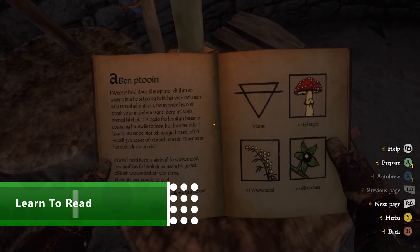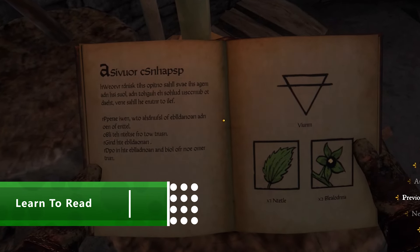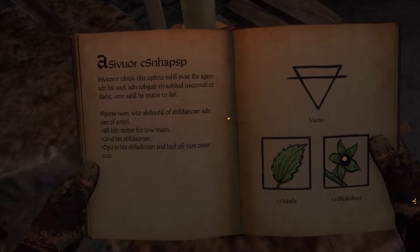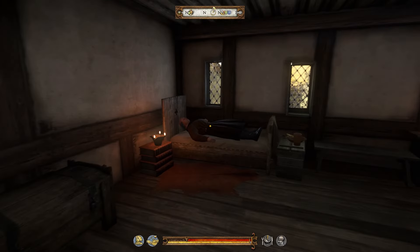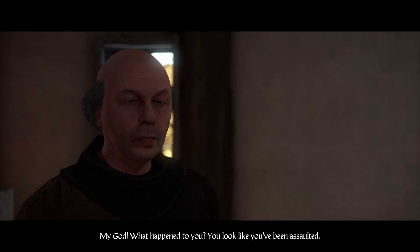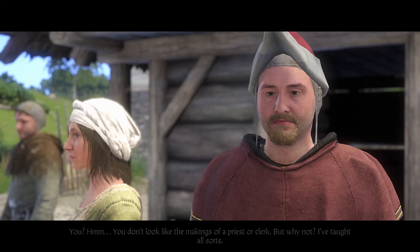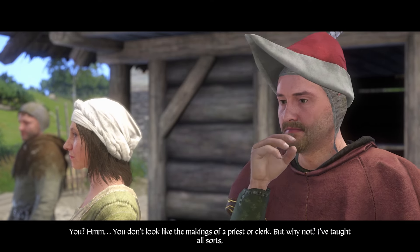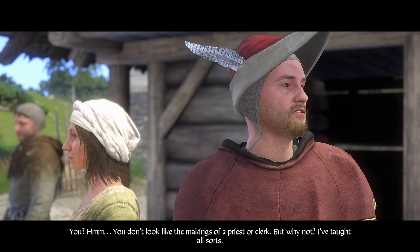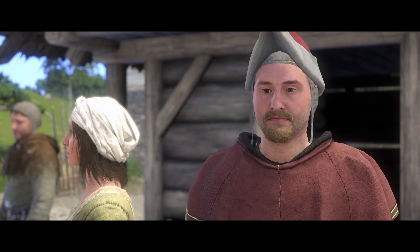Our hero Henry is a peasant, so is unable to read. Annoyingly, there are loads of books which boost his skills, so it's worth educating yourself as soon as you can. Once you've arrived in Ratay, you want to find the city scribe. He'll tell you about a teacher in a city called Urhitz who will help you master the reading. Handily, this chat unlocks a side mission called Mightier Than The Sword, which adds the teacher to the map. The city is quite far away, so it's worth pushing through a couple of story missions until you're given your own horse. You can then gallop up to Urhitz for a lesson.